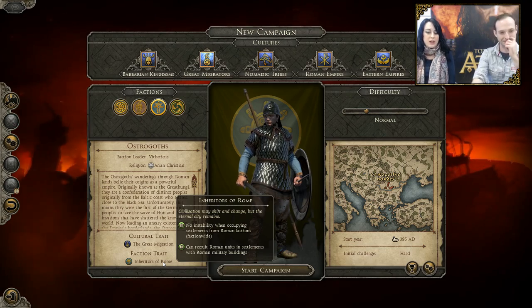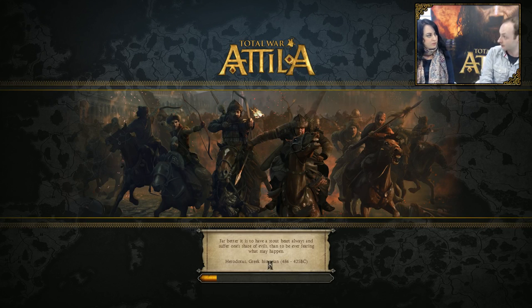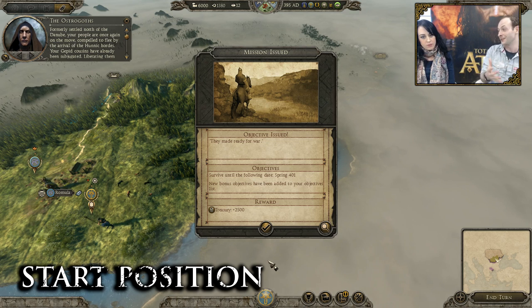I'm liking the Ostrogoths. Should we go into our campaign? Let's do it. You'll also have noticed that they're one of our hard factions to begin with — they've got quite a difficult start position. Because they're kind of on their own in the middle of the Roman Empire, they're not welcome. They've made ready for war. First of all, we're telling you that you've got to survive, and especially as a migrating faction, survival is your key.